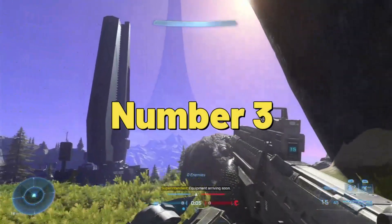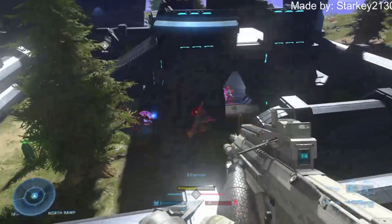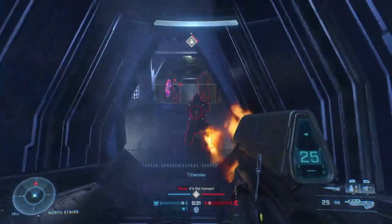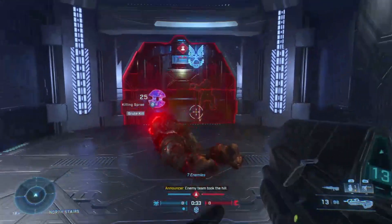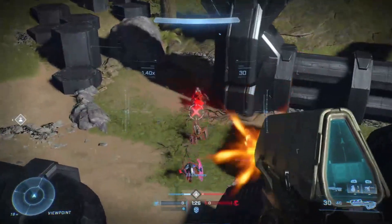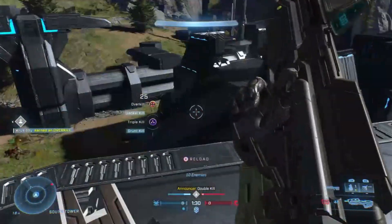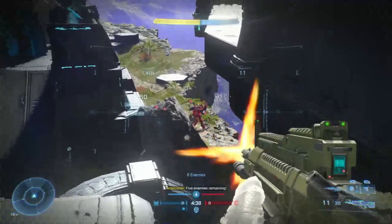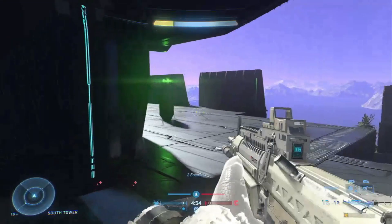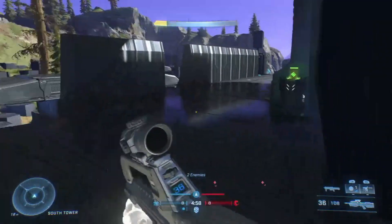Our number three pick is Alpha Halo firefight — a classic throwback to one of the first missions in Halo Combat Evolved. Anybody that plays this and is a Halo fan will instantly recognize this map. It does have a couple of quirks with the AI not going to the places they're supposed to, but it's spacious, it's got a lot of detail, weapons, ammo — it's got all the stuff you need for a good firefight map.